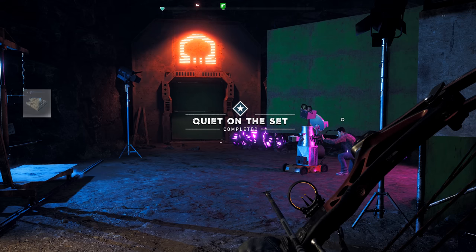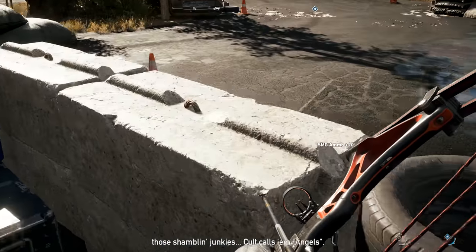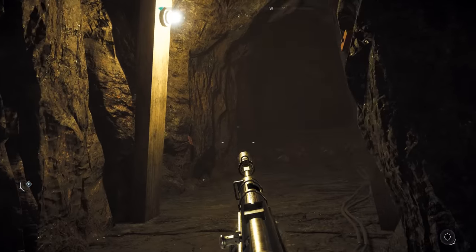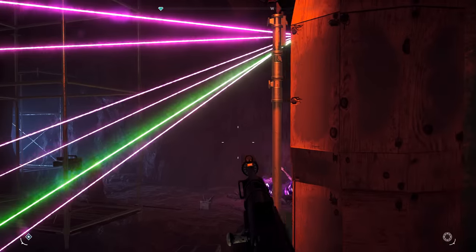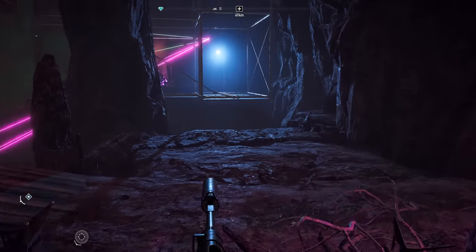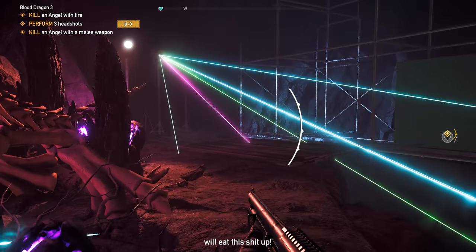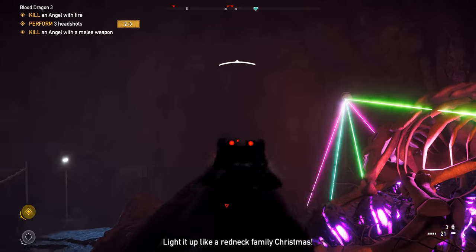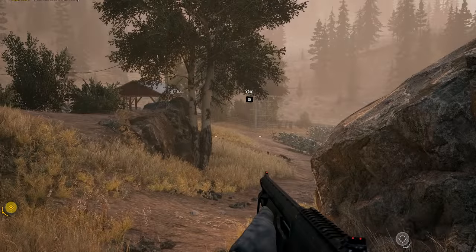Tip number ten: after completing that last quest, leave the area for a little while and Guy Marvel will call you back — he needs a lead actor for Blood Dragon 3 since all his cast ran away because he's a psychotic director. Make sure you all play this. Basically you get a bunch of blissed-up infected zombie-type people to run into a studio, and you shoot a live movie using real headshots on cultists instead of special effects. It's messed up but it's a really funny quest.